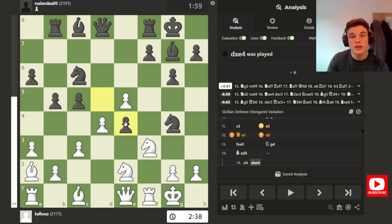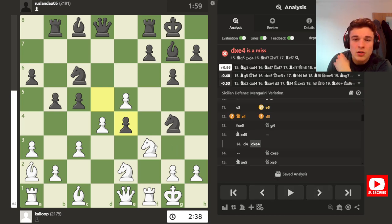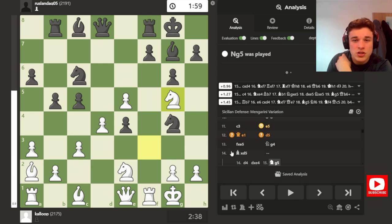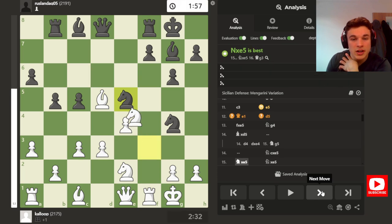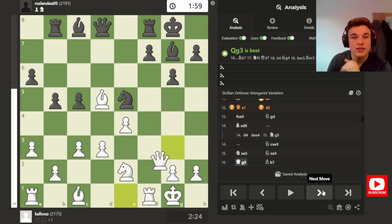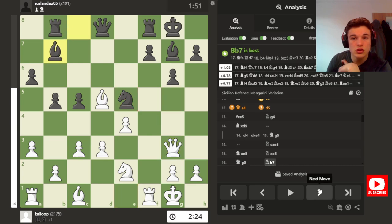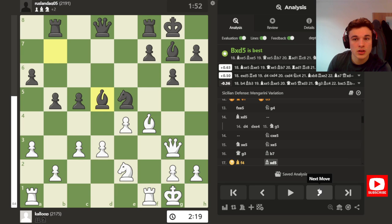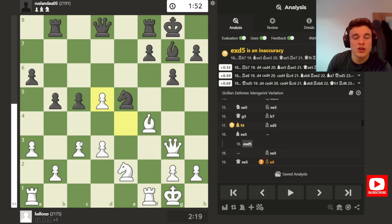So the Knight goes to G4, attacking the E5 pawn three times. Since I've only got one defender I can't defend it, because if I play D4 then the E4 pawn is going to hang, which is apparently fine because of Knight G5, but I decided to just keep it simple and take on D5. So Knight takes, Knight takes, Knight takes, and Queen G3 with the intention of playing Bishop F4. So after Bishop takes D5, I don't take back, because I kind of just didn't think this was a great idea.